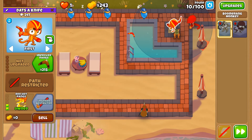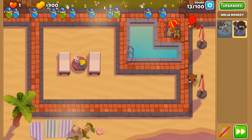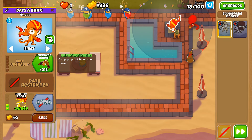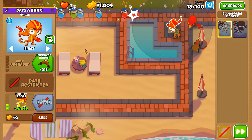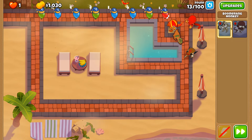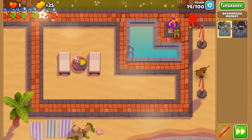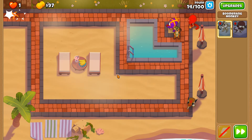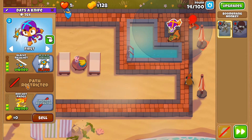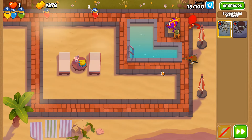Red Hot Rains is needed for the DDTs, by the way. In any 2TC scenario, if you can change your tower's attack type—like switching the boomerang from sharp to normal with Red Hot Rains—then do so. Don't pursue a wackier path just because it looks cooler with higher attack speed. You need to be able to cover all of your weaknesses if you can.